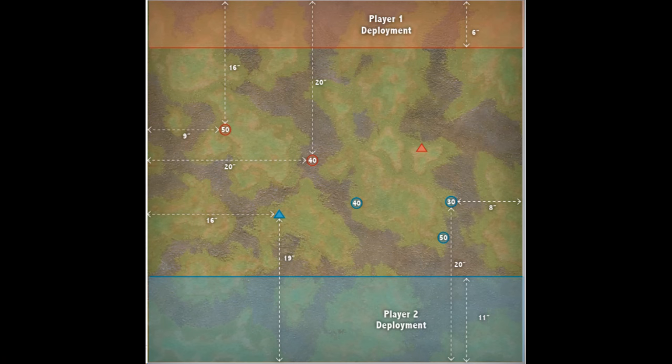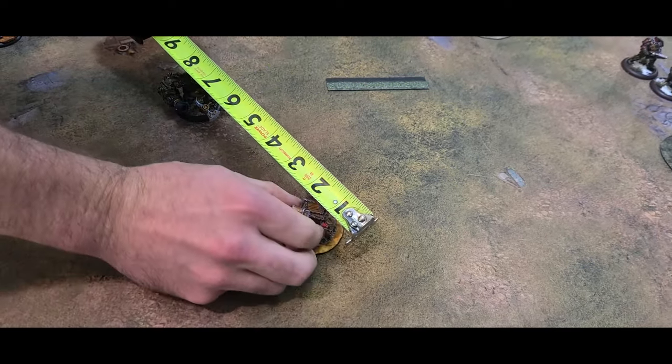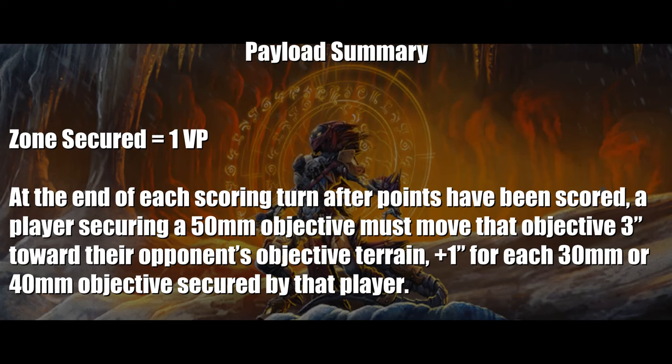In this scenario, when a player secures a 50mm objective after scoring, they must move that objective 3 inches towards their opponent's objective terrain or flag. For each 30mm or 40mm objective scored by a player, that player may move their 50mm objective an additional 1 inch during this movement.